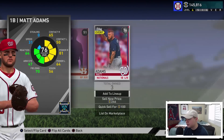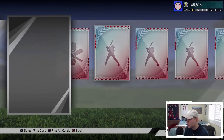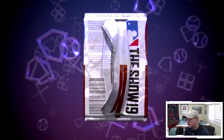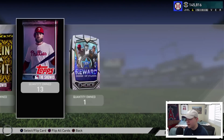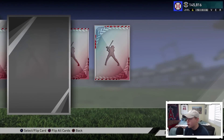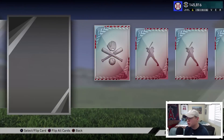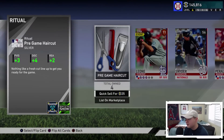We got another silver - Matt Adams. 15 packs to go. We're kind of flying through these. We've pulled one diamond - Aroldis Chapman. We're also probably going to be picking up one of the two featured cards by the end of the video if they're not completely overpriced. We've got 12 packs left and haven't pulled anything good since Chapman.